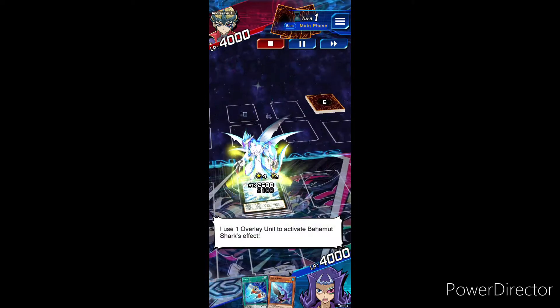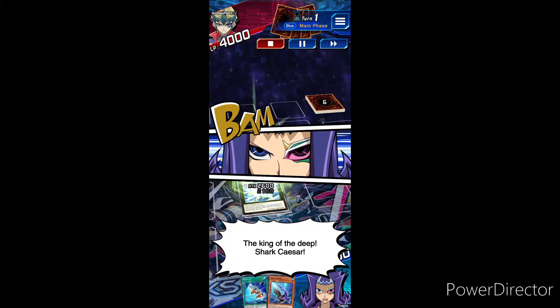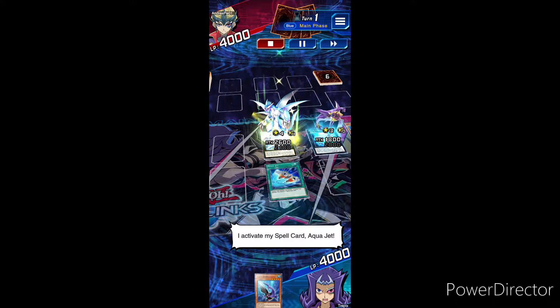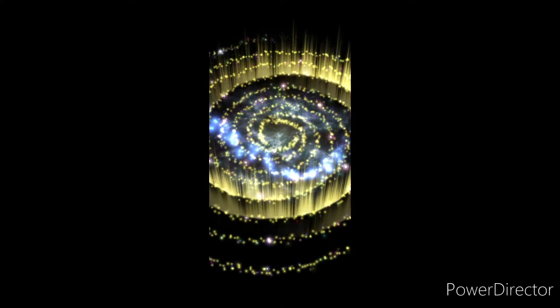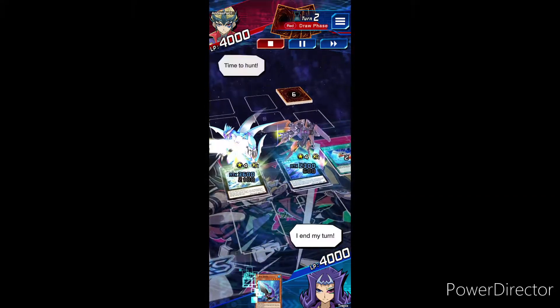I use one overlay unit to activate Bahamut Shark's effect! Divine Soul! The King of the Deep! Shark saves her! I activate my spell card, Aqua Jet! Full Armored Ixies! Dress for Battle! Full Armored Black Ray Lancer! I end my turn!